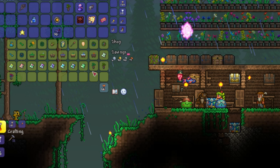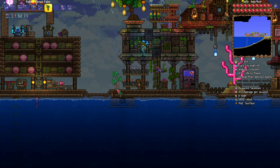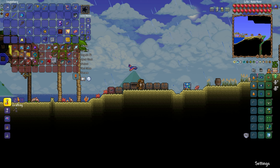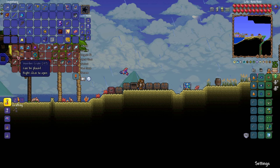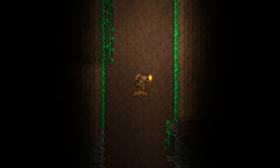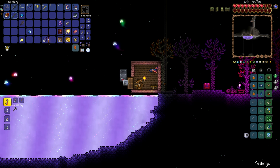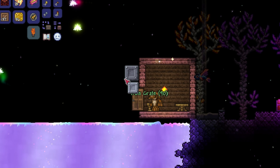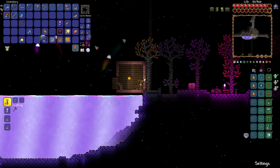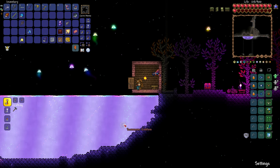Hard Mode also opens up a lot of decoration options for Cod Town, so I purchase a few bushes from the Dryad and then try them out in the base. Then, like a complete fool, I start collecting crates because next I am heading to the Shimmer, and I mistakenly believe that throwing crates into the Shimmer will change them into their Hard Mode variants. However, I soon learn that this is not the case — it actually works the other way around. But we can do something with the Shimmer at this stage, and that is to change our emblem into a melee one, since most of our fish weapons are melee.